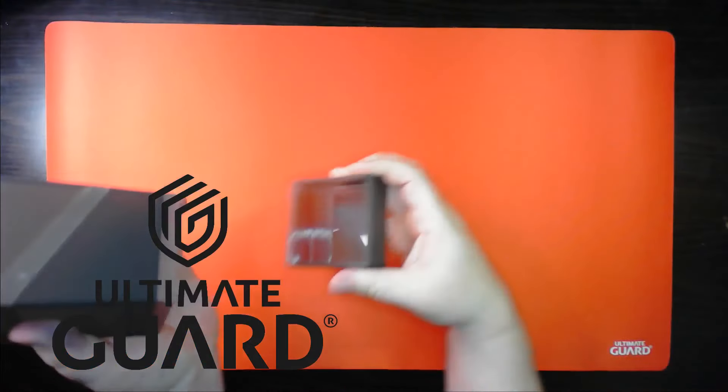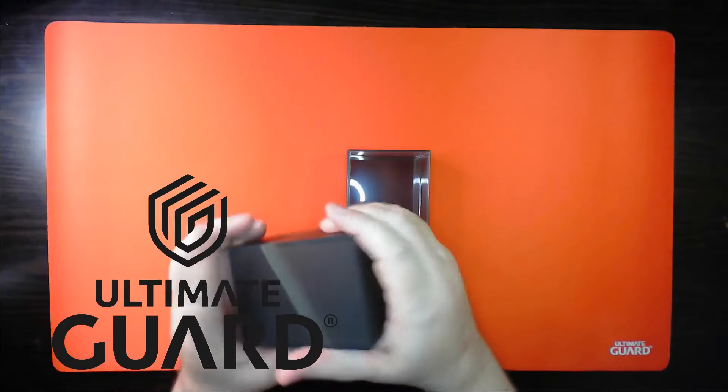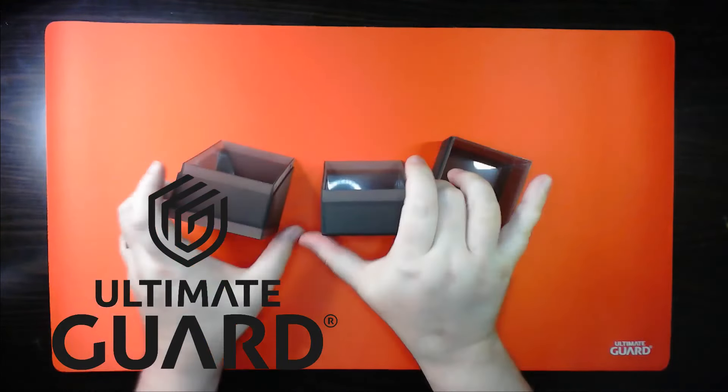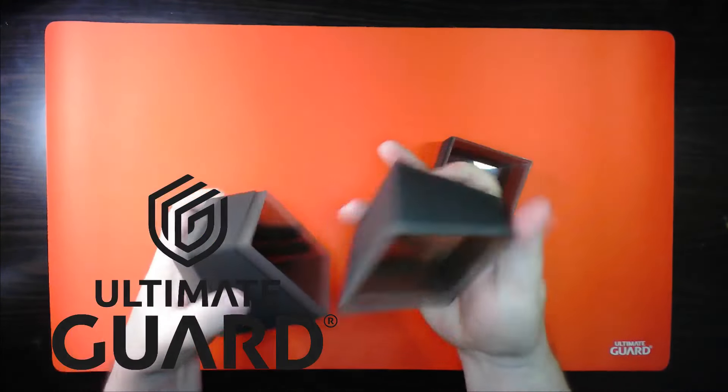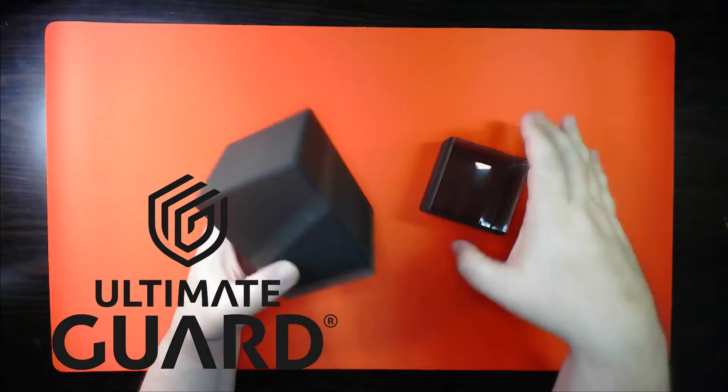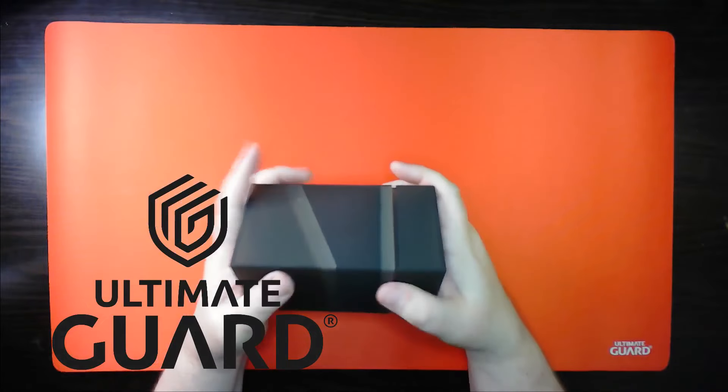But before we get to our deck list, a quick word from our sponsor, Ultimate Guard. Years before this channel was sponsored by Ultimate Guard, they were always my number one choice when it comes to sleeves or deck boxes. Pick up Ultimate Guard products at your local game store, or order them on Amazon — link down below.